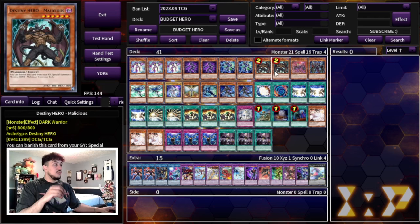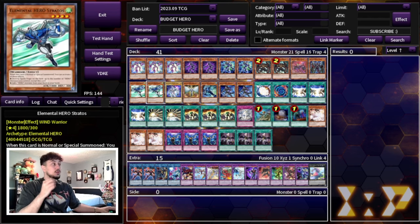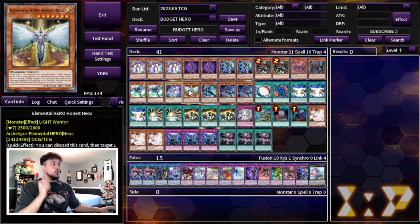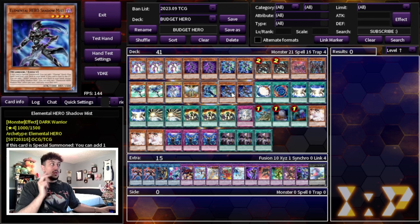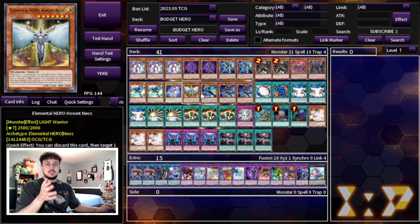For Elemental Hero names, we're playing two Stratos, one Neos — needed for a lot of our combos — one Honest Neos, one Liquid Soldier, and two Shadow Mist. I still like Honest Neos because it helps you OTK and push for that last bit of damage. It's also a protection card — if you end on Dark Law and your opponent wants to run over it, you have Honest Neos, which is really powerful.